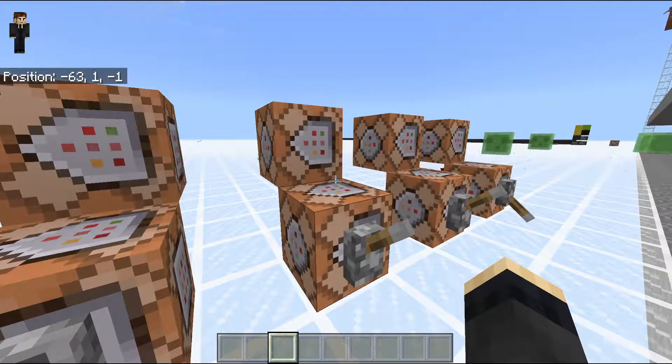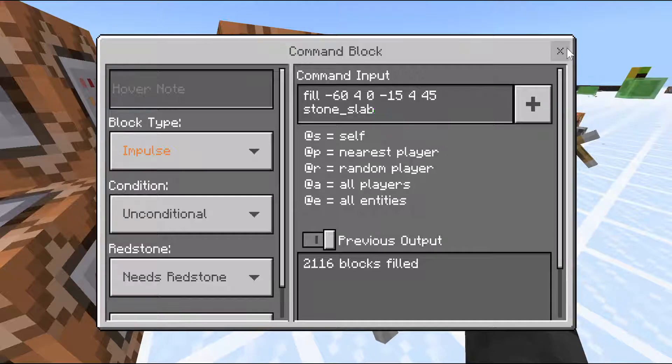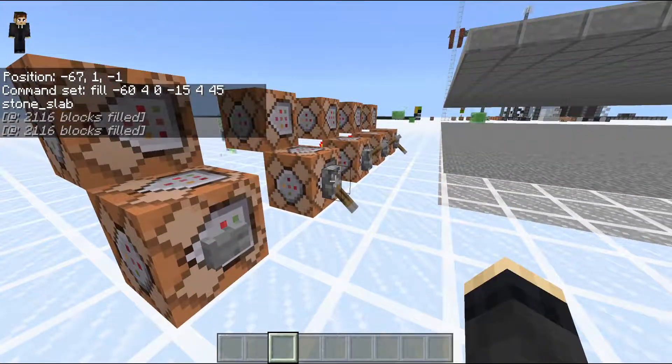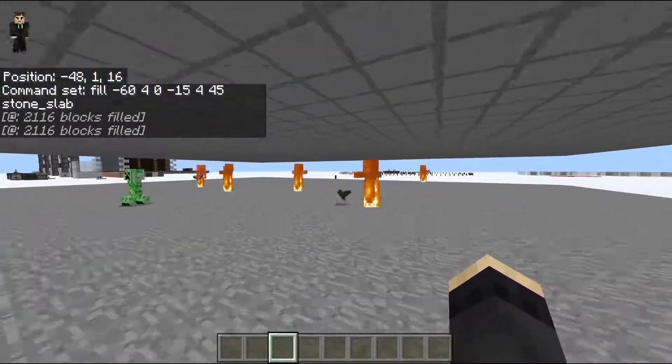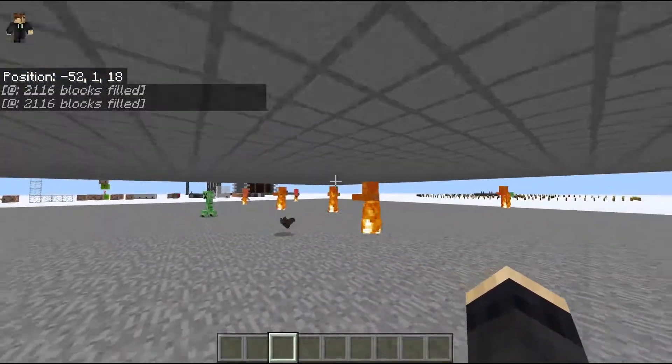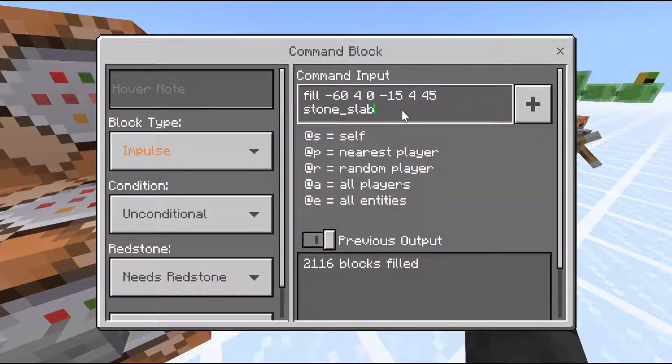Let's change the roof to stone slabs. As you can see, stone slabs don't block daylight here — that's actually very different from Java, where stone slabs are not fully transparent. Interesting. So let's go back to the proper roof with full blocks.